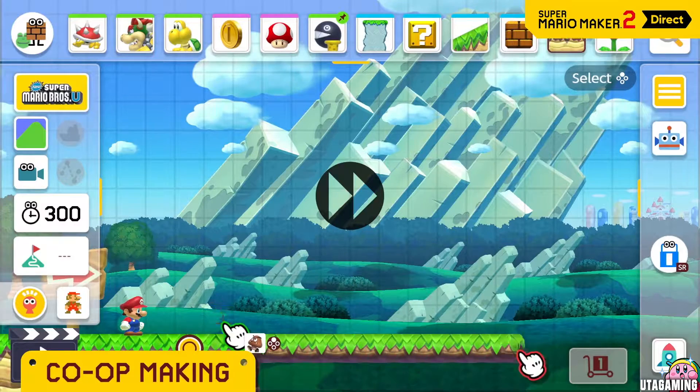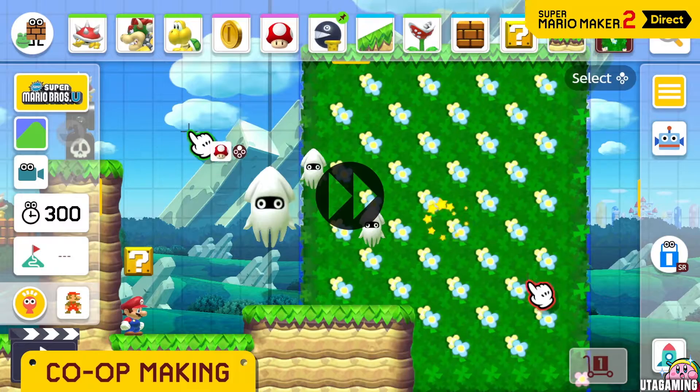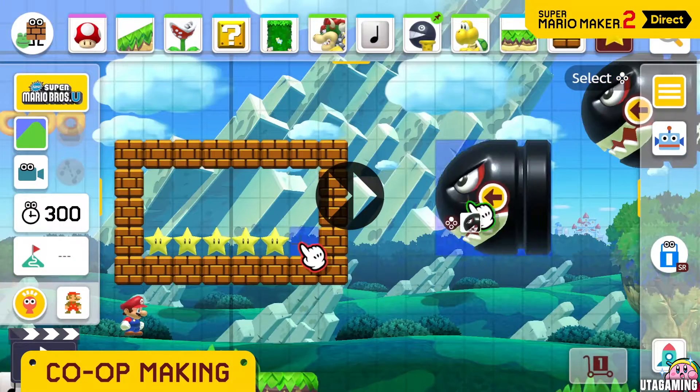Pass a Joy-Con controller to a friend and you can create a course together on a single screen. A little creative collaboration goes a long way.